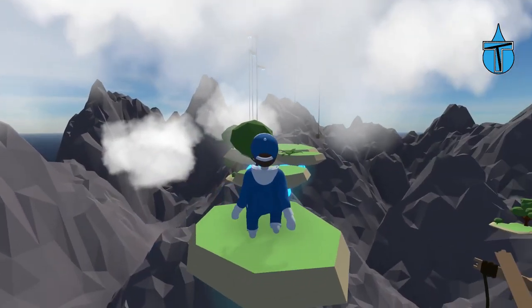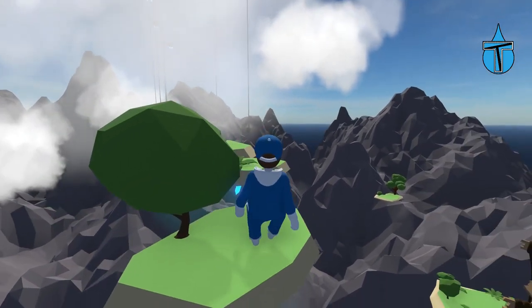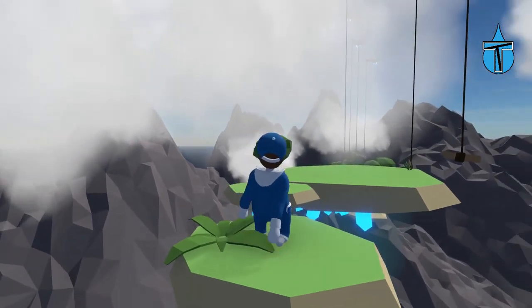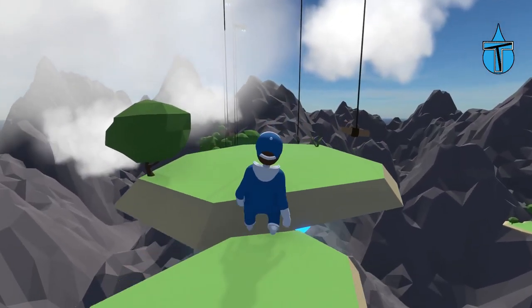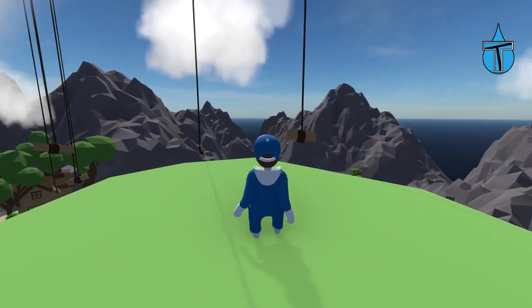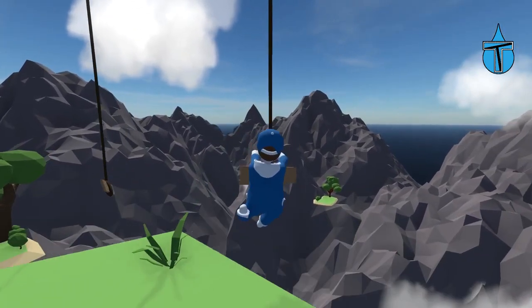That one scared me — I thought I had to put my arms out. That's fine though. We really should just keep our arms out but we're not going to, not on every jump. We're fine! And we made it again, but no checkpoint this time. We've got some more swings.